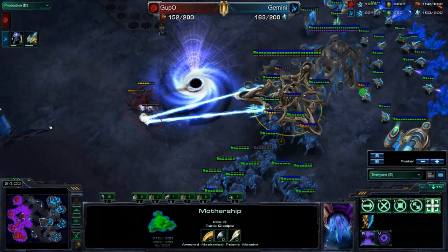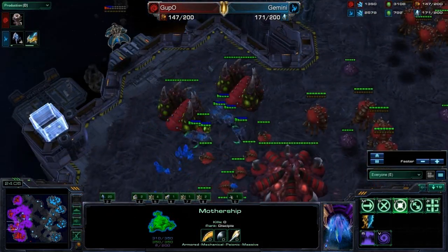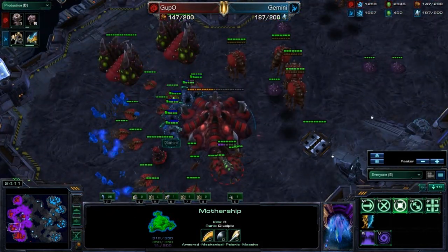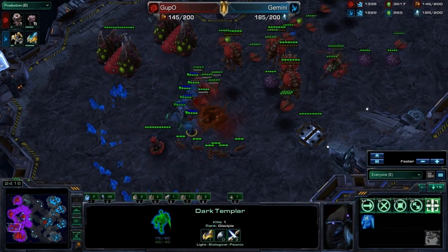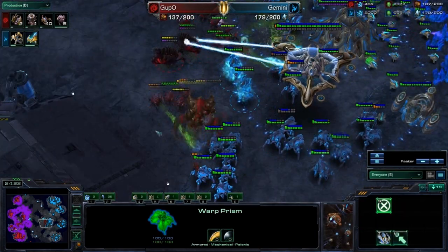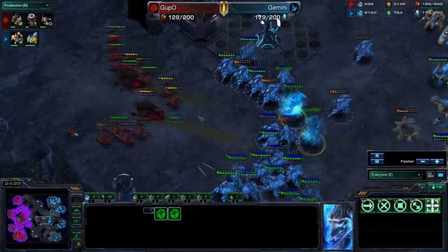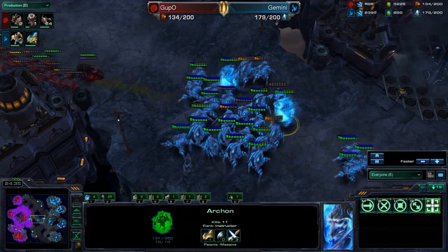He puts everything into the Vortex, and that's going to do a lot of damage. Meanwhile, while all this is going on, I notice I have a pretty dominating advantage. So I'm just going to use my Warp-Ins for DTs — I'm going to go ahead and snipe as many bases as possible. Down goes the Natural. I also have another Warp Prism up here doing more Warp-Ins for DTs. Once that Vortex comes out, there's not much you can do against Archon Toilet — this army is going to get cleaned up.